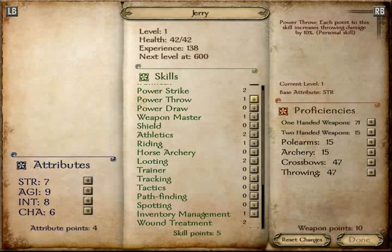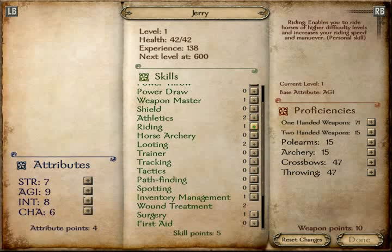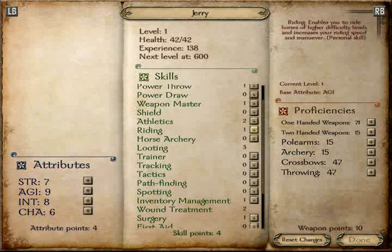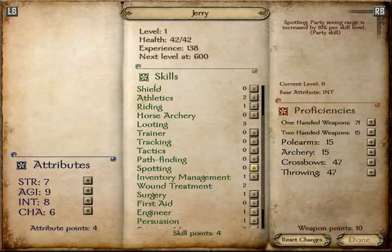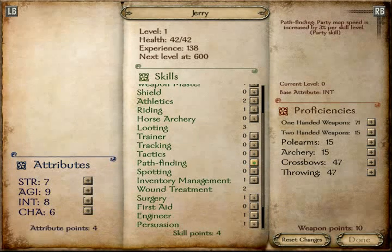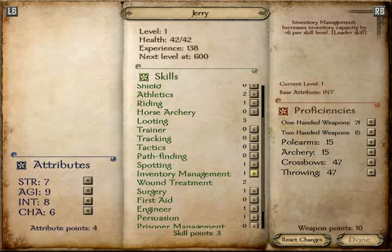Power strike — each point to the skill increases melee damage by 8%. Put one in there, put two in there. I can't put any more — I think it multiplies, it's like 2, 4, 8, 16 or something. Weapon master. Shields — if I can get a shield. Looting — I'll put some points in looting. Maybe I can steal a shield — maybe I can buy my shield that way.